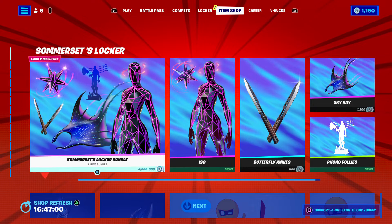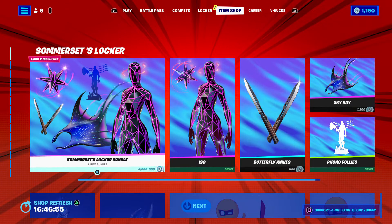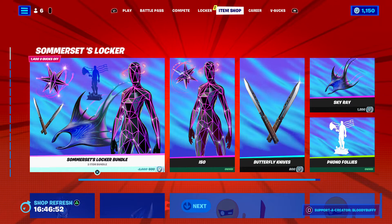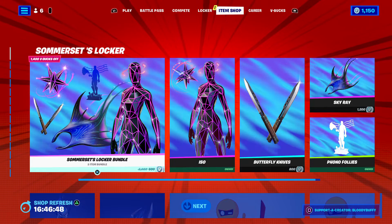What would you have in your locker bundle? What would be the skin? Let me know in the comments and also drop your Epic name. It normally is 2400, so you are saving there.